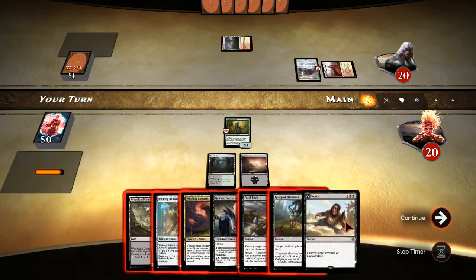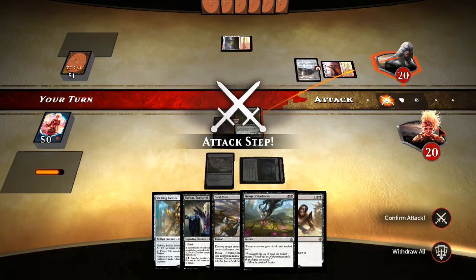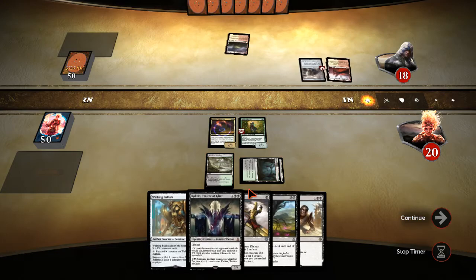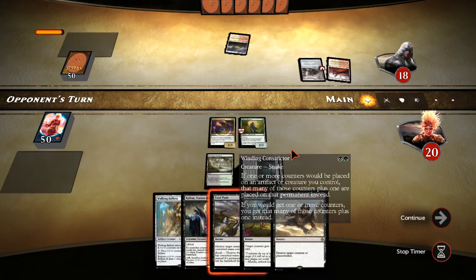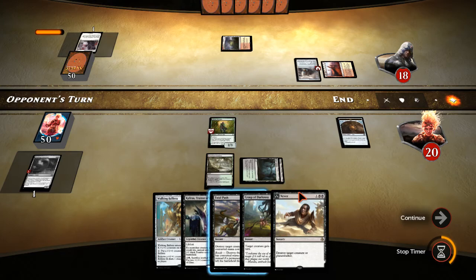Our opponent's also on two lands and they've got Smuggler's Copter. We drew the land, so now we can go ahead and play our Constrictor and have a black mana up for the Push. Winding Constrictor is great in this spot — if our opponent takes the time to kill it, they likely can't cast a threat as well. So they take another turn off being the aggressor. Declaration in Stone — there it is. Like I said, they killed the Constrictor but didn't get to resolve a threat, and we continue being the beatdown.